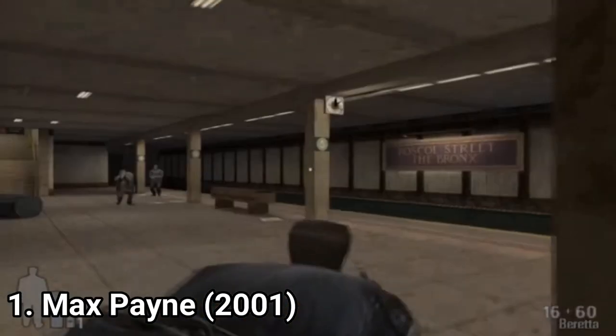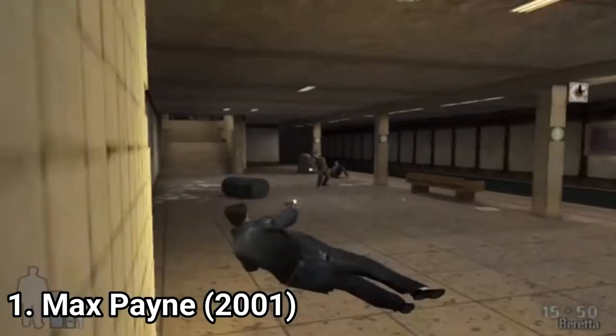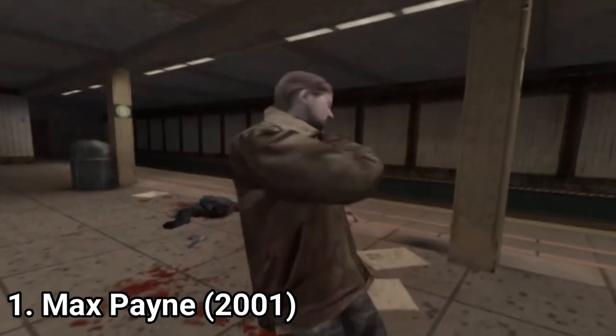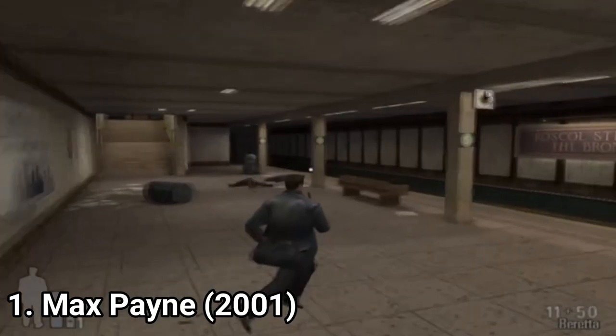Max Payne is an undercover cop that after some thugs murder his family, he seeks revenge by himself. While going after the killers, you will be shooting your way through waves of enemies having the ability to slow down time.